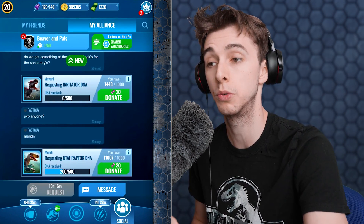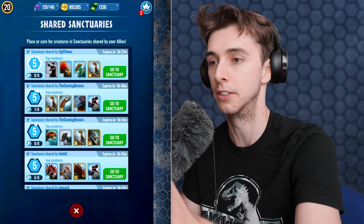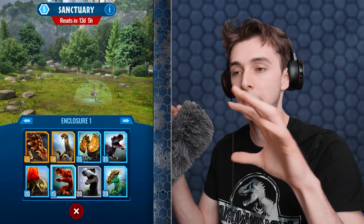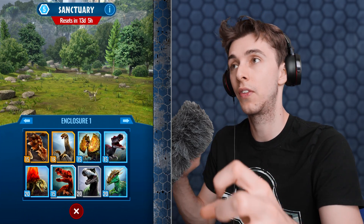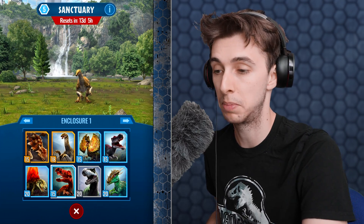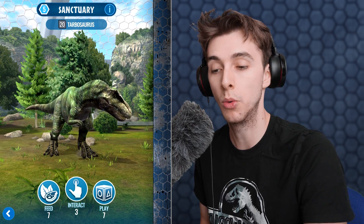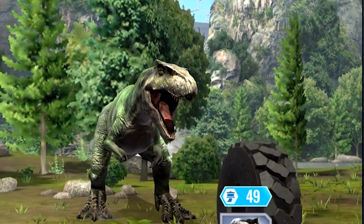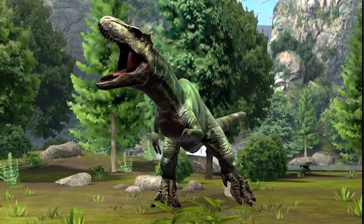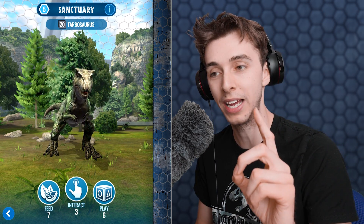We've almost got this sanctuary to level six. You want to find the dinosaurs you want to interact with, make sure they're in a high-level sanctuary so you get the most out of it. Let's go for Tarbosaurus. We'll play with it — 22 DNA. Look at another tire! It chucks it — beautiful! Now I'm wondering if the feed animation is the same as Megalosaurus.